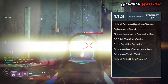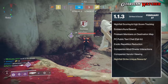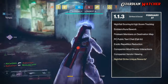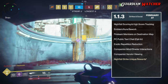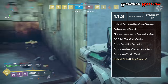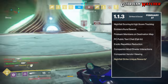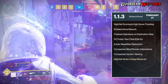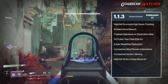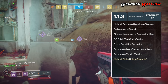Moving on to February 27th 2018, Update 1.1.3 will go live. This update is focused on strikes and the social aspect of the game. It will introduce Nightfall scoring and high score tracking, and with this addition, the Time Warp mechanic for Destiny 2 will officially be gone. Bungie has already mentioned that before. Next, Emblems and the Aura System will get a rework — you can get an Aura after completing the prestige version of the Nightfall or the raid. We'll finally be able to see our Fireteam members on the destination map. Public chat for PC in public spaces will be added, exotic repetition will be getting a reduction, companion mods and shader interaction, companion vendor viewing, and Nightfall Strike unique rewards.